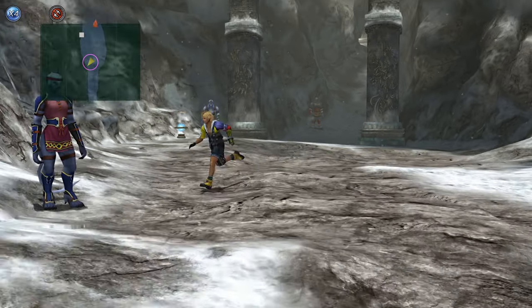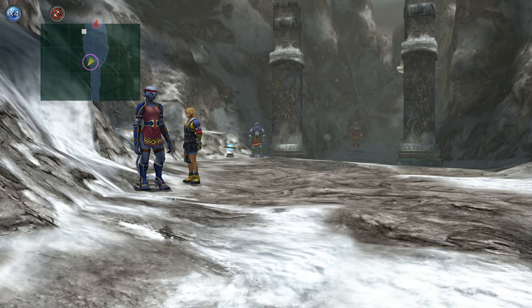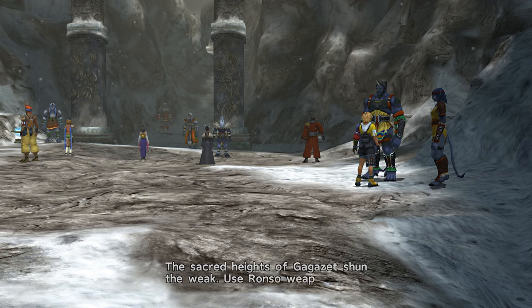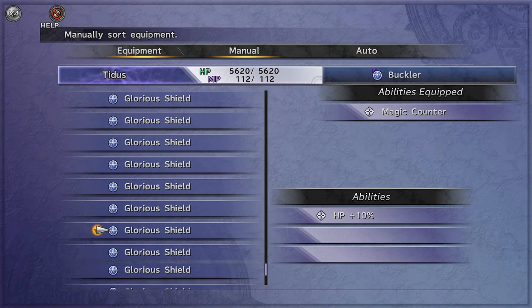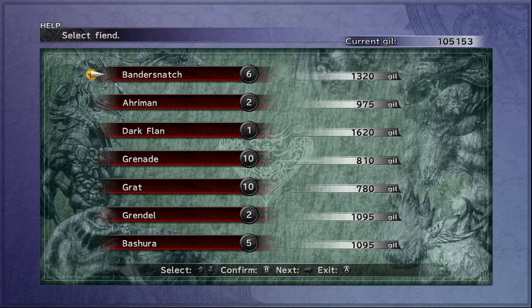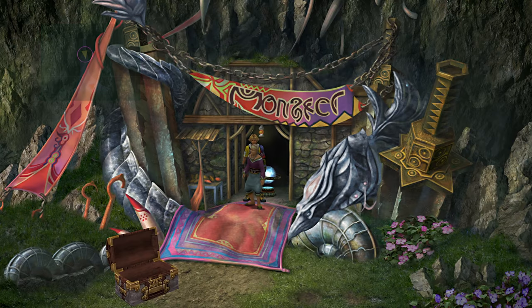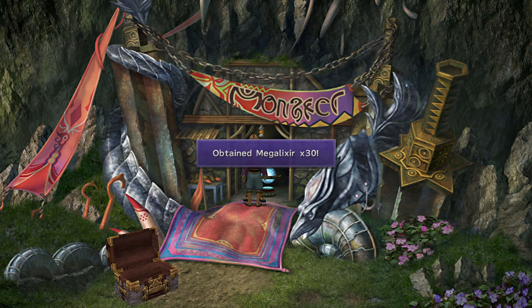Now proceed to Mount Gagazette. This is another optional section. The first step is to farm Gil till you have 40,000 — you'll do the AP weapon trick with it. You need to have upped Yojimbo's Affinity as previously described. Now buy up to 32 Armors from the Ronzo Trader; you'll get a 2.5x return on what you put in. Capture all enemies in Mount Gagazette and capture at least 2 of each underwater fiend. You'll get 30 Megalixir and unlock the area conquest enemy, Cadoblipas.